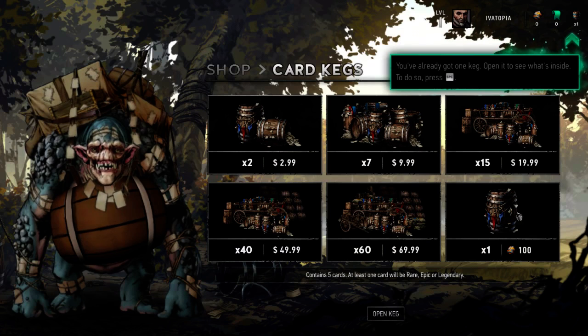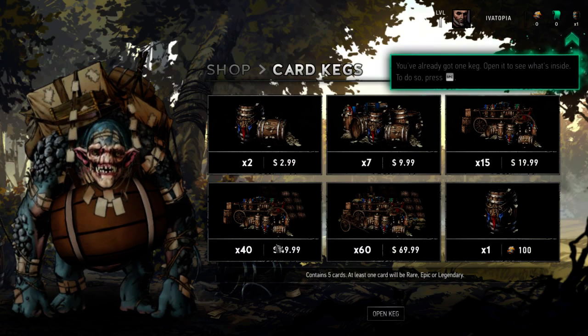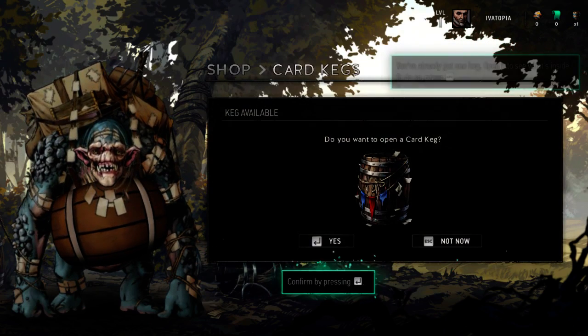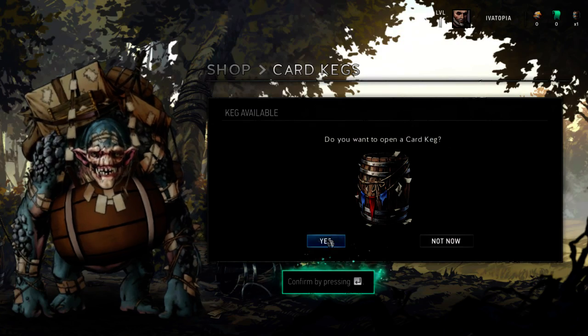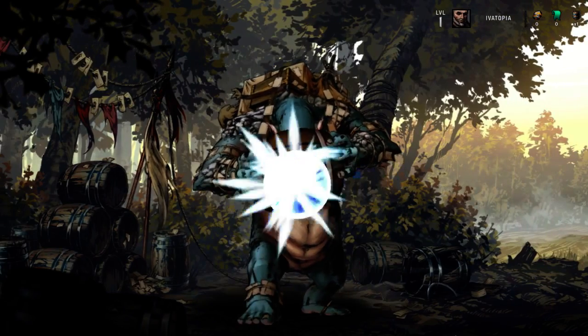So that's the free set — this is what you can buy if you want a big boost. But at the same time you can get random ones. Open it — press space. Do you want to open a card keg? Yes. I wonder if this is set, what we get for the first time. These are going to be random for everyone's tutorial.